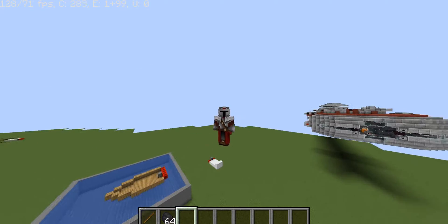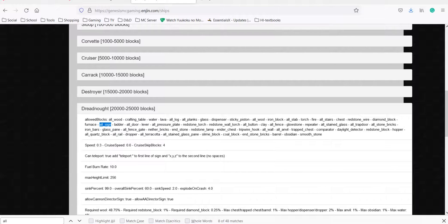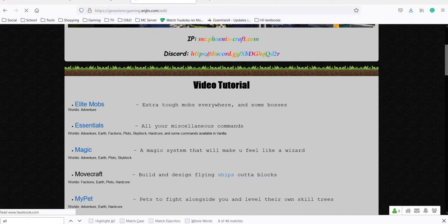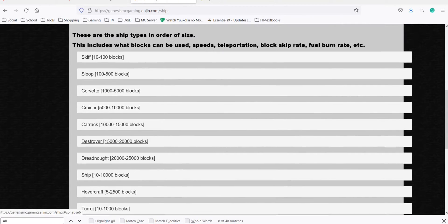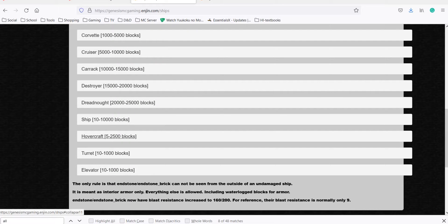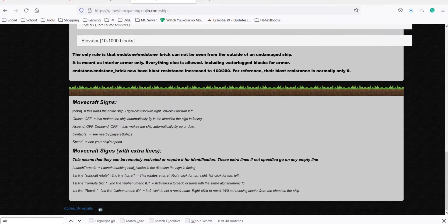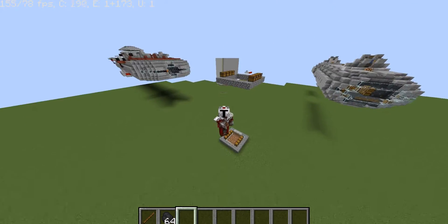How do you know what the requirements are? If you hop over to our fun little website, just click on the wiki. On the wiki, you see Movecraft — here's where the link for the video you're watching right now will be. Click on Ships, and here it will have, in order, all the different types of ships, or craft types — from the small skiffs to the giant dreadnoughts, along with boats, hovercraft, turrets, and elevators. There's a quick little rule you'll find out more about later, and all the different Movecraft signs. So if you ever need help, just head over to our website.